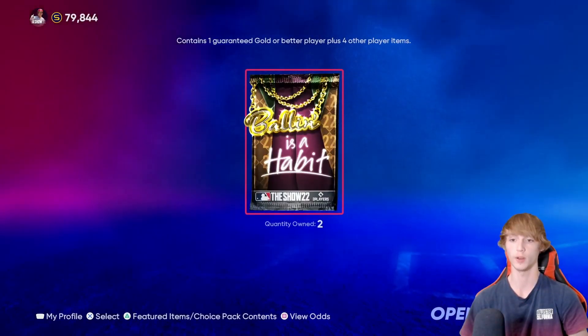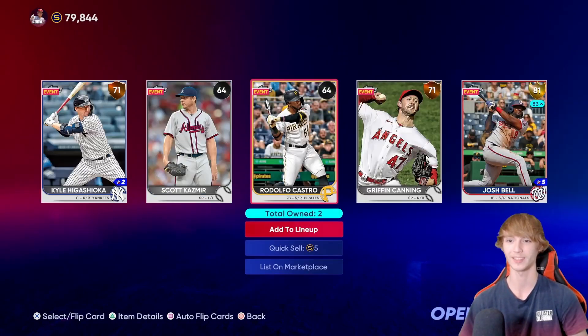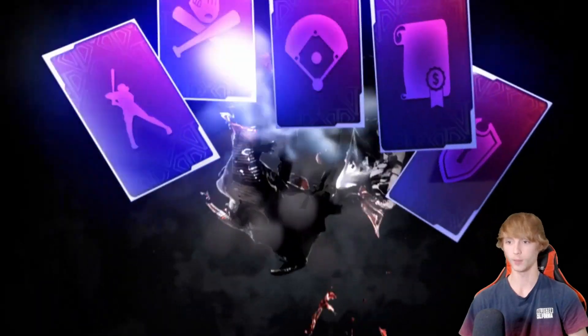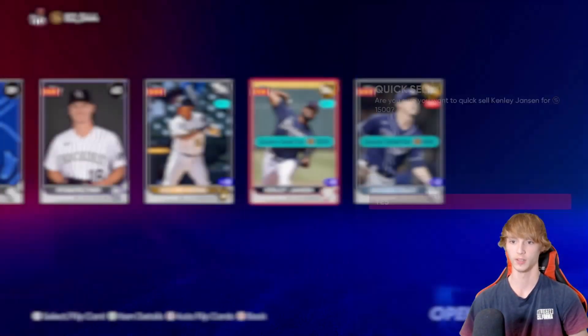And then we have two Balls and Habit packs now. Let's see what we can get here — one out of 15 chance for a diamond. That's going to be such a letdown, man. 14 packs and we don't pull a diamond? That's a very, very big letdown. Come on, let's get a diamond here, please. Oh, we get two golds though. Probably quick sell him — he might be going down. Quick sell the Jansen as well.